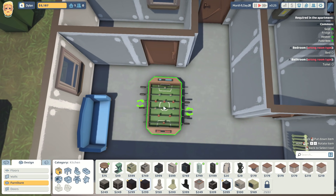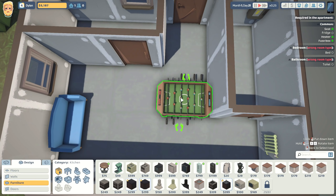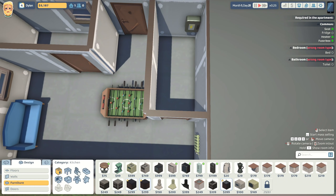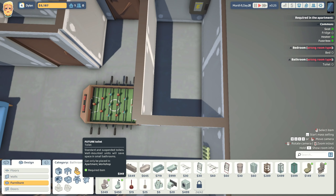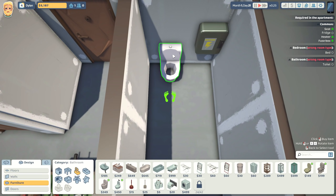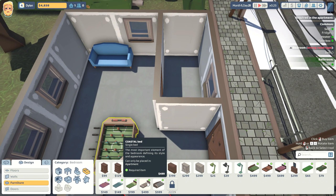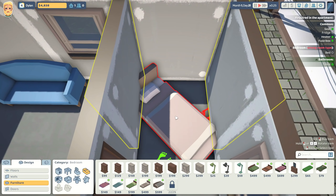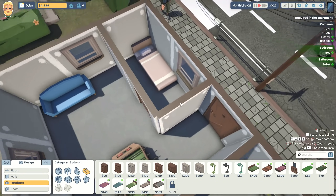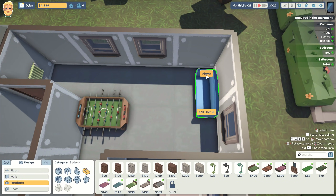This thing takes up a lot of space but I'm gonna put it right there and hope that works out. A bathroom needs a toilet - a little expensive but we can manage. We'll throw the toilet there. A bedroom needs a bed - I'm kind of not wanting to skimp on beds and I do have the money to manage this. We do need a fridge, so the common area is essentially going to end up being sort of a kitchen.